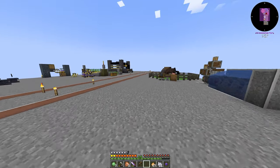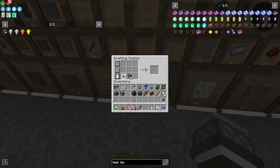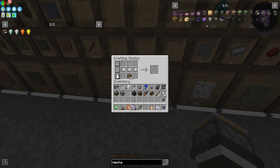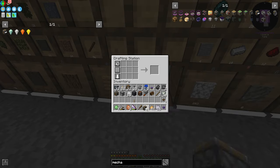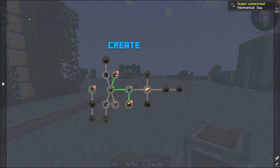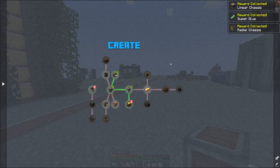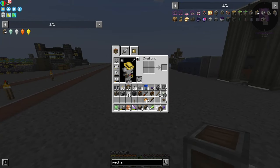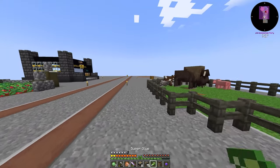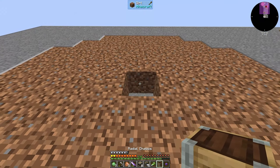To get started with our tree farm we need to make some mechanical saws — I think the recipe is like this — and I'm going to make four of them. When we do this, this quest right here gets completed, which is going to give us some of the components we need to get this done in the necessary fashion.